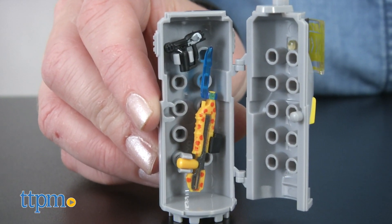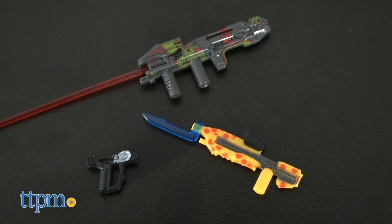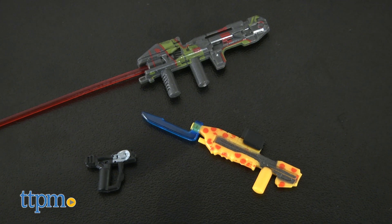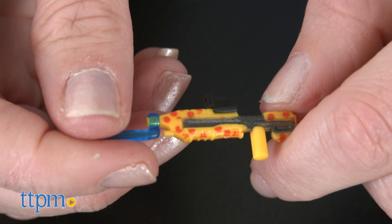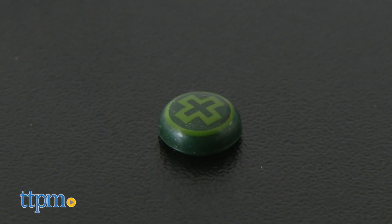Open it up to store the highly detailed Full Moon Magnum, Last Slice Assault Rifle, and Endgame Spartan Laser. The weapons come with scope and bayonet attachments for customization. There's also an Overshield Power Up piece.